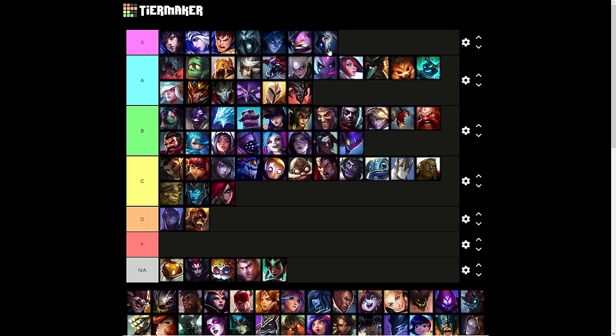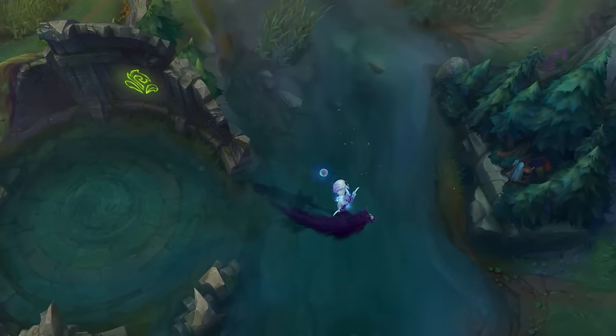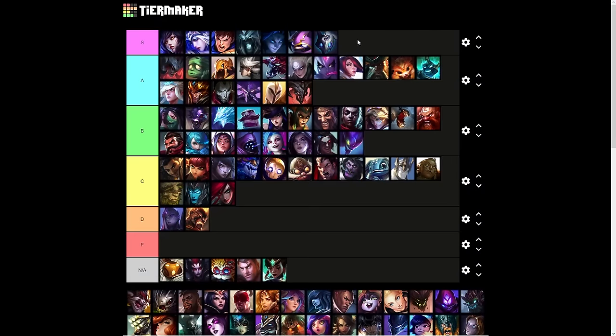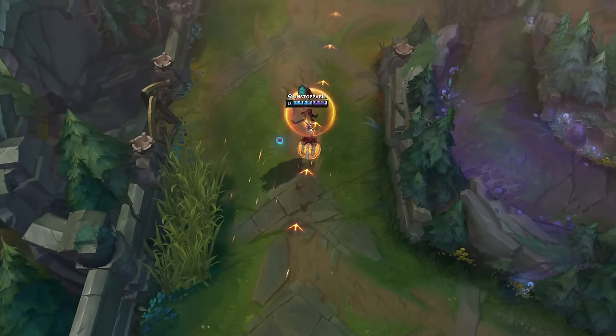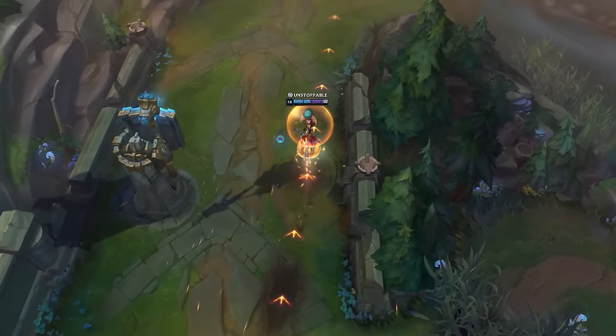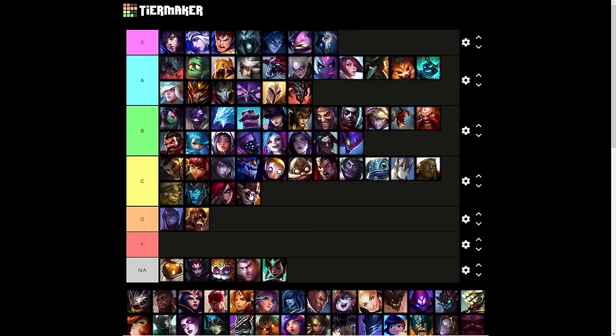Kindred's ultimate is S tier — this ultimate is just unfair. Basically take what I said about Kayle and apply it to everybody. Yes, it can save the enemy team and creates a sudden-death situation, but the fact that you can cast it on demand is incredible. They used to be able to cast it remotely from 500 units away, which was kind of stupid. Currently Kindred can only cast it on themselves, but it's still one of the best ultimates in the game.